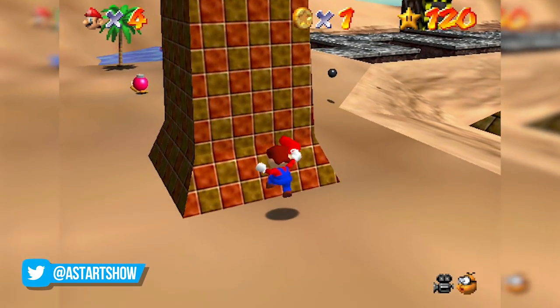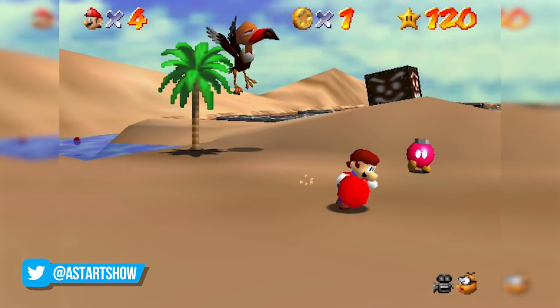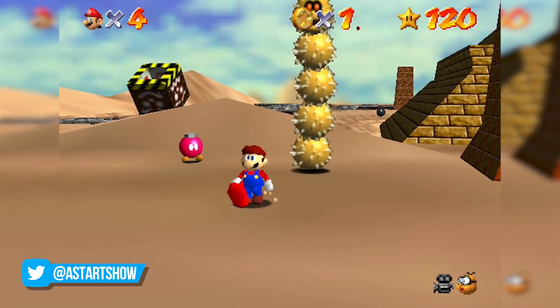Now go and retrieve the cap on the side of the pillar, and hopefully what will happen is Mario puts his cap on twice. The animation of Mario putting his cap on back to back like this causes the game to place the cap in his hands.